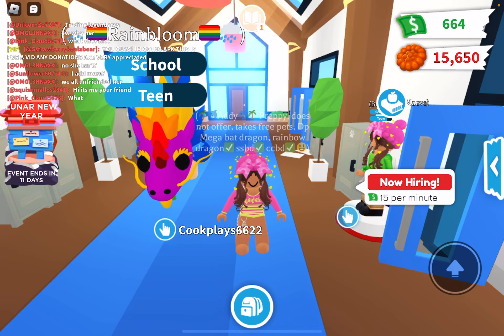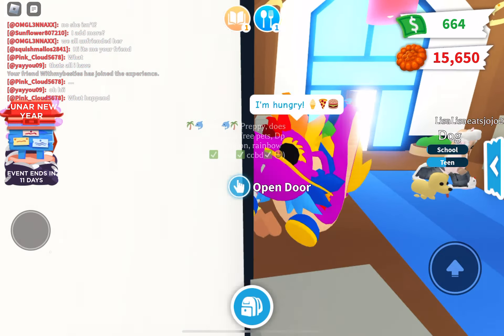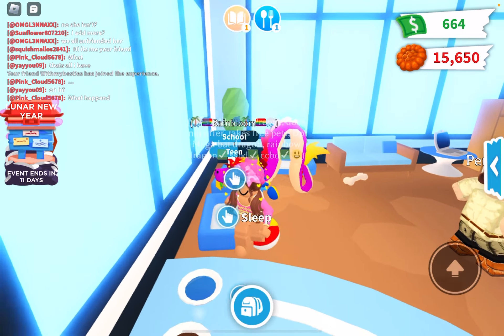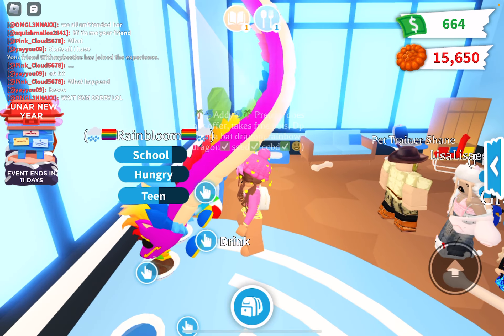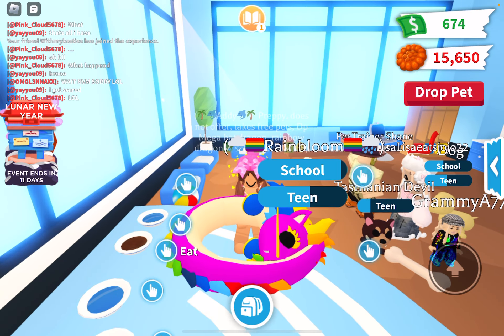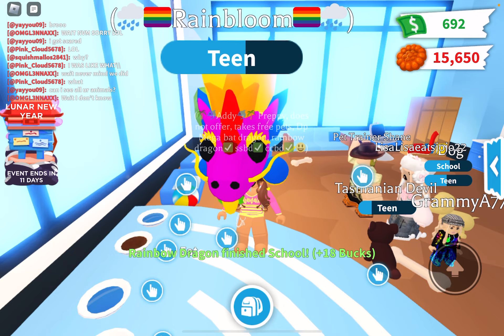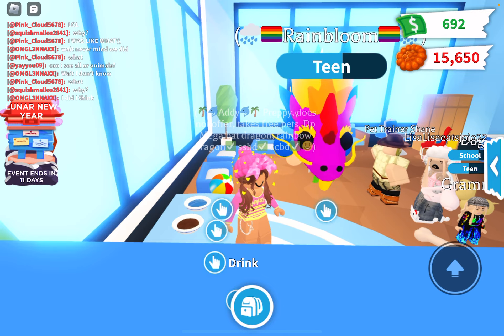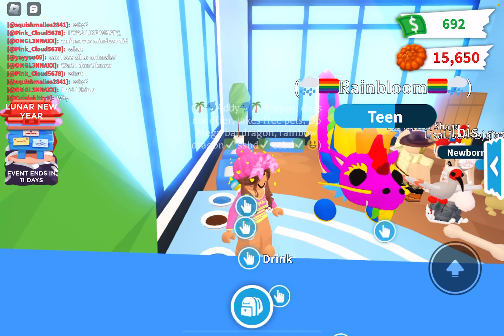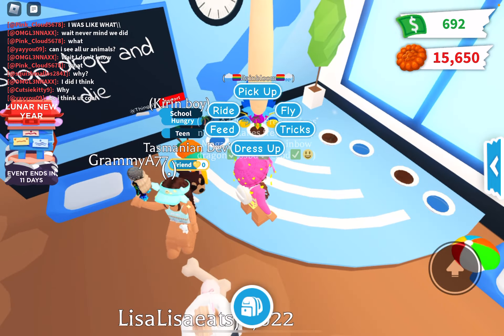By the way, guys, I already got the Rainbow Dragon. I got it on the second day it was out. I was trading $1,000 for a gift — I traded $1,000 for one gift. That was such a steal. But I got one gift, which actually wasn't a steal, and I opened it. It was one of the normal ones, like the purple ones, and this thing came out of it. So I gave them $2,000 more bucks to make it up to them, and I gave them another gift. That was actually really sweet of me. That's how I got this so fast.